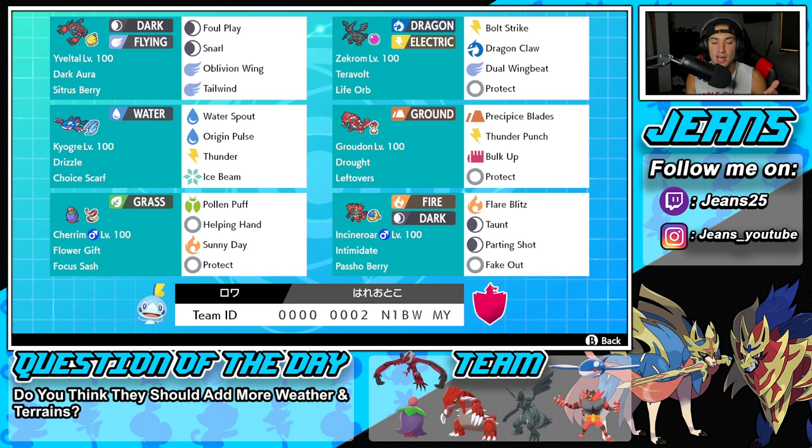Fourth Pokémon is Groudon. We've got Kyogre, we've got Groudon — we can go into either weather depending on what we're feeling for that match. It's got Drought, Leftovers as its item, Precipice Blades, Thunder Punch, Bulk Up to boost its stats, and Protect for its final move.